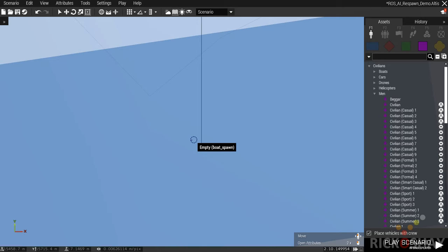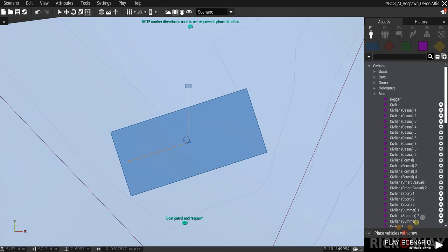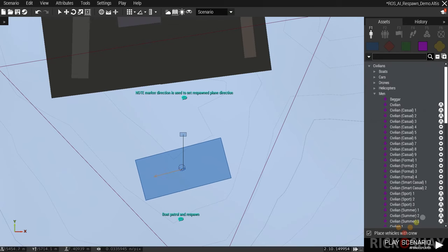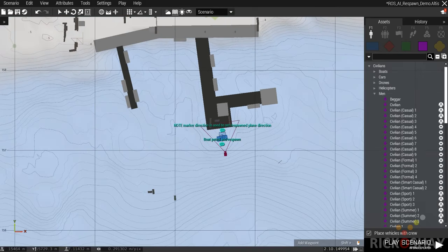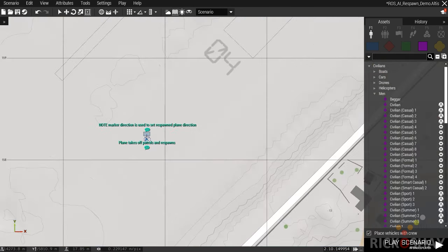You'll notice the marker is pointing in a specific direction — that will be the direction the boat needs to point. The reason I've done that is because it's next to the docks and I want it to face that way, so put it parallel to the dock. Make sure it's parallel and don't put the spawn too close to the dock or it might collide. The boat will go out to the patrol point, patrol, get destroyed, respawn, and come back.